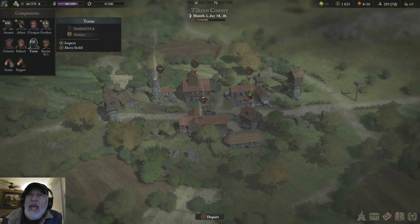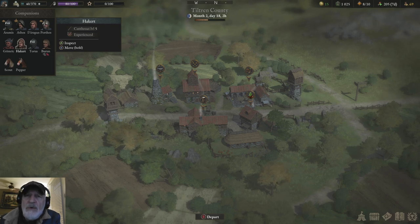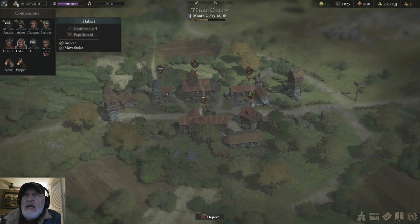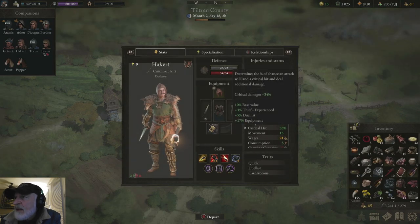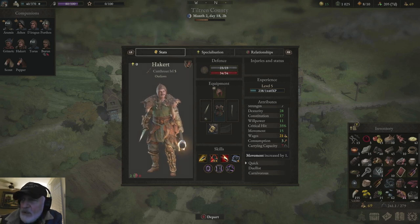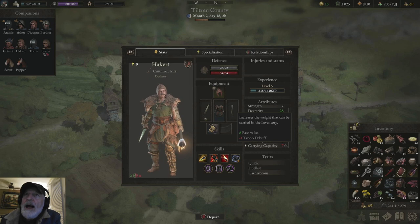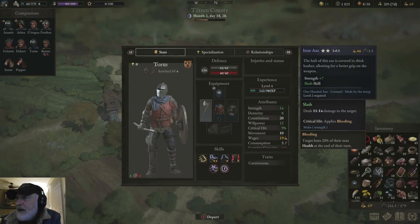Hackert and Taurus you get for free — you'll find them in the game. I'll do a video and show you where you can get these guys for free. Hackert is a ranger; he comes with no traits. But he's picked up Quick, which means he gains an extra movement space, plus Duelist. He's also Carnivorous — he wants to eat just meat. Taurus has picked up Carnivorous as well. He comes with nothing, but I just got him — he's level four.